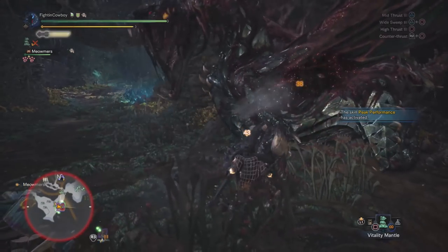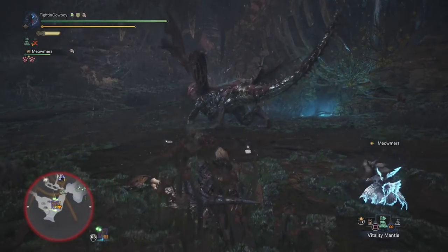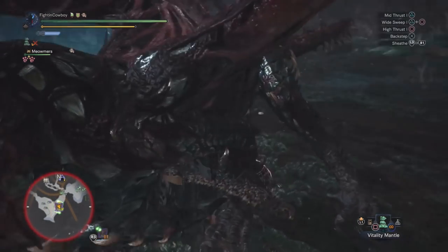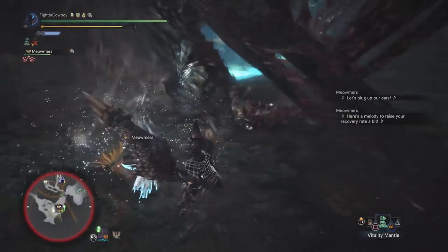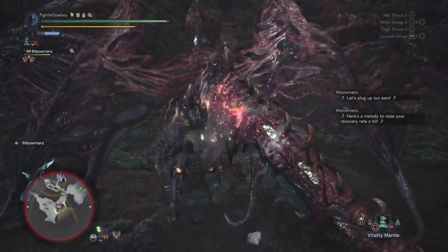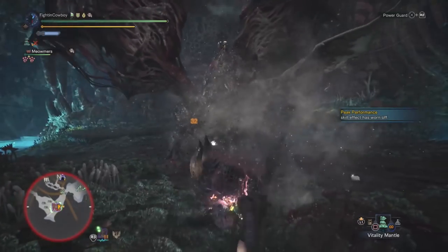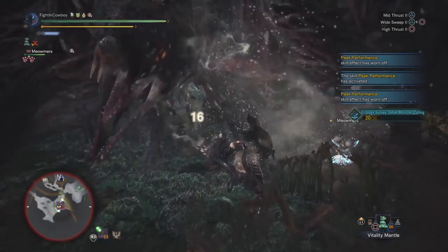It does take a fair amount of practice knowing when you should do your counter. I want to sharpen since we're down to white. Because the lance does burn through sharpness fairly quickly, if you don't want the vitality gems, feel free to work in the triple grinder just so you have access to speed sharpening. Speed sharpening will certainly get its use with the lance — you will definitely see benefits from it.